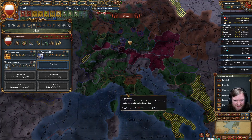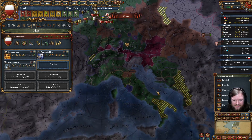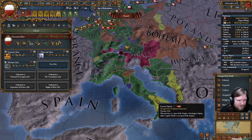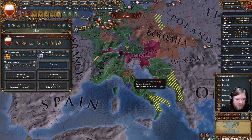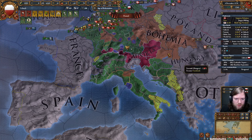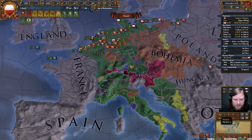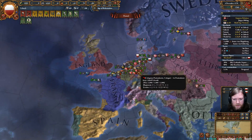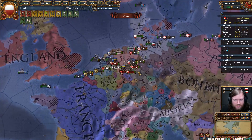Anyone who didn't join is Venice. Even Ferrara is an elector now. With Shadow Kingdom, the Emperor just needs to keep positive relations with them — I don't know how positive — and they'll stay in. And I think that's relatively easy for Austria to do.